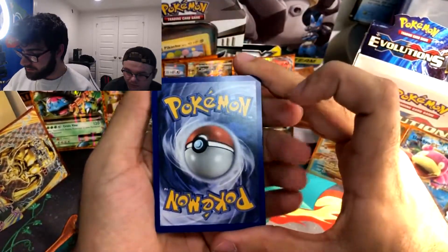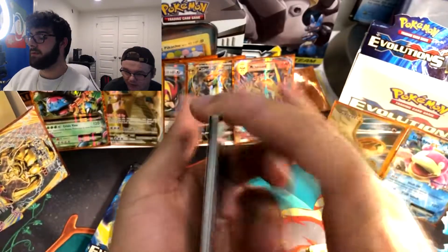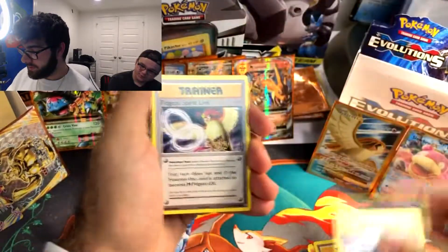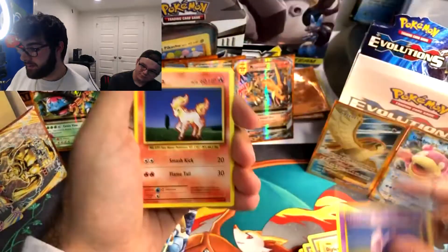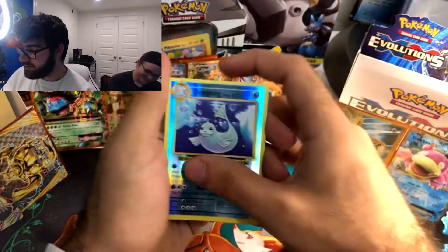How does the centering look here? Not horrible, but I don't know. Energy Retrieval, Blastoise Spirit Link, Pidgeot Spirit Link, Diglett, Seel, Nidoran, Ponyta, Doduo. Reverse Holo Dewgong.